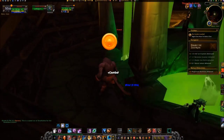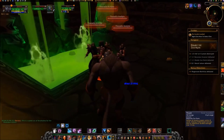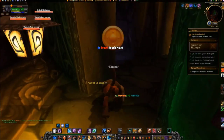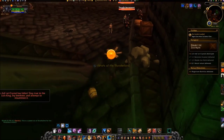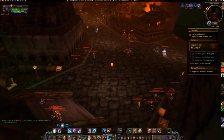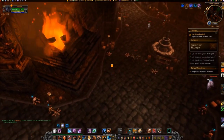Clear the mobs in the chamber behind him. Exit the chamber, avoiding the mobs again, and hang a right, then a left before the Fountain, traveling toward a gate at coordinates 58, 34.